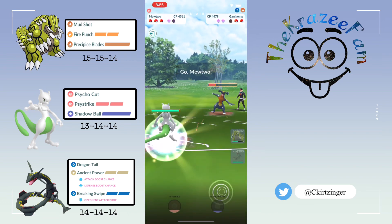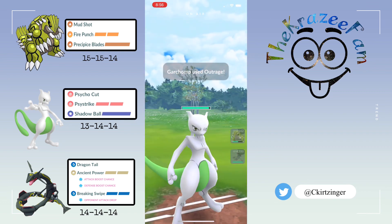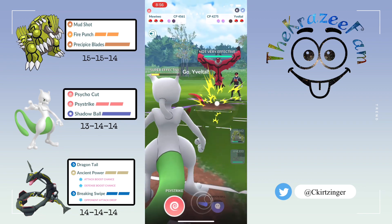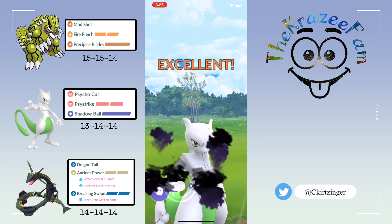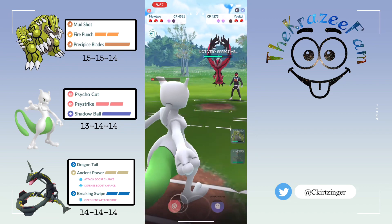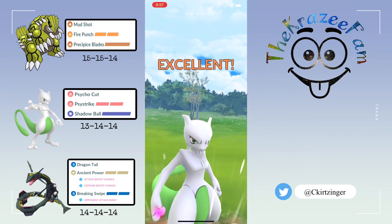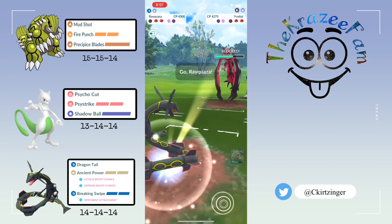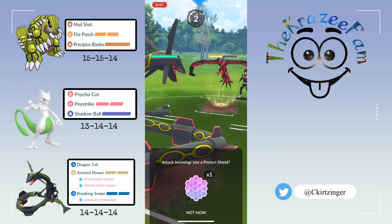There's a big Blades land on their Mewtwo — almost takes it out in one shot, but doesn't quite. They let that one go too, which really surprised me. Now they've got a Zacian in the back, and my original thought was how in the world am I going to win this — they've got both shields and a Zacian with a lot of health.